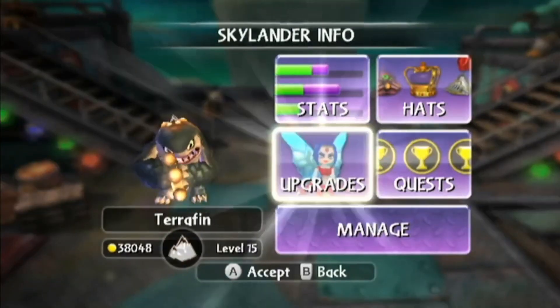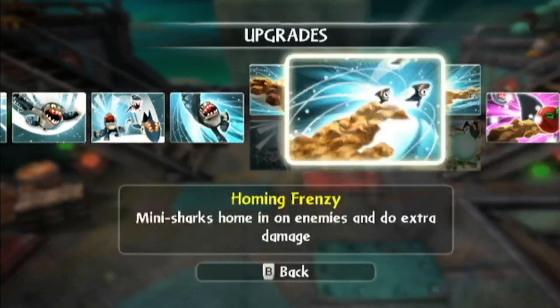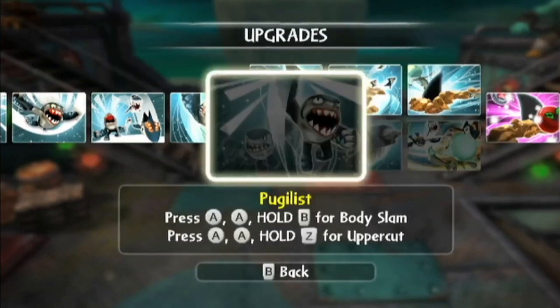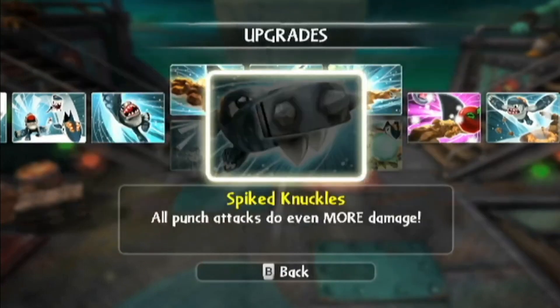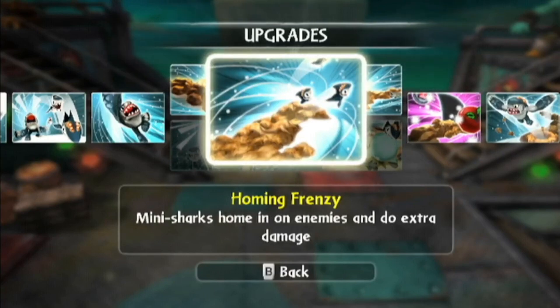So normally I'd use the primary path but recently I did get Series 2 Terrafin and I didn't realise the wow pal was that insane. So we're going to be talking about that along with the Sandhog path. With that being said, let's master our Sandhog skills.